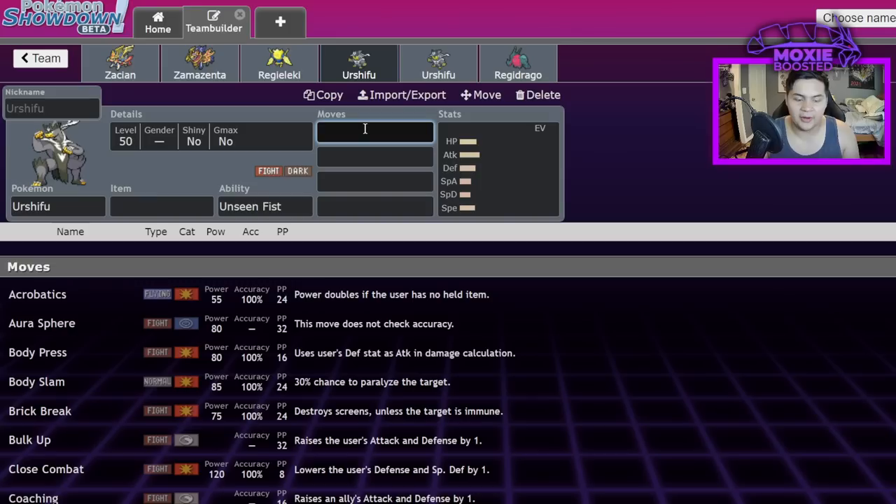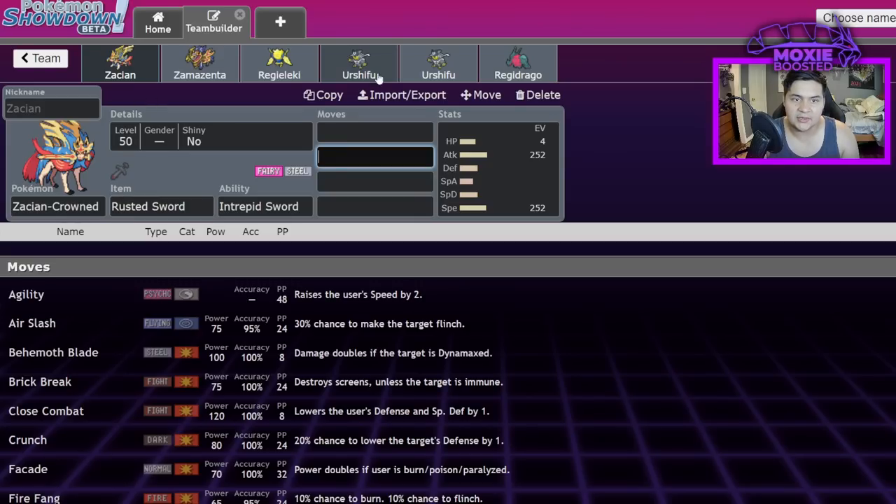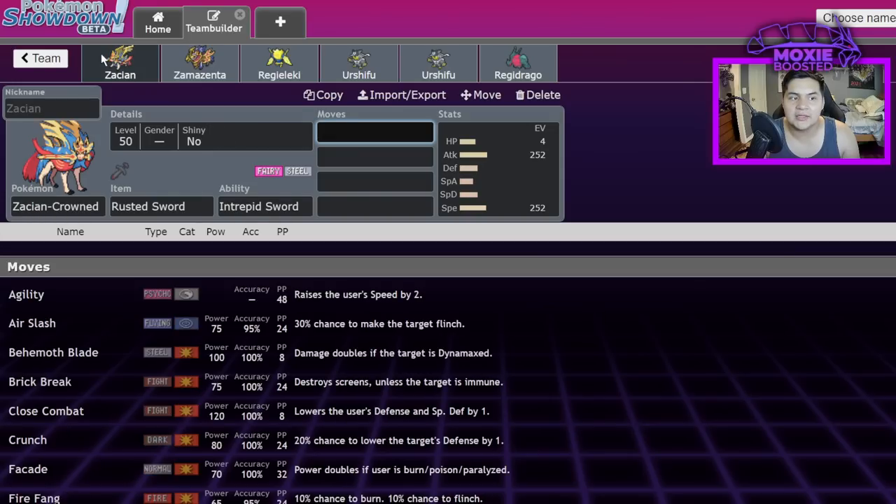Behemoth Blade is based on Iron Head — when you attach the Rusted Sword, Iron Head gets turned into Behemoth Blade. Iron Head is 80 base power with a 30% chance to flinch. Here's something a lot of people overlook: when Dynamax is gone, Zacian is already effectively nerfed, because the value it brings to a team significantly decreases. It was basically a second Dynamax. Without Dynamax, even Dynamaxing in front of Zacian is asking to be KO'd — it deals the same damage regardless.